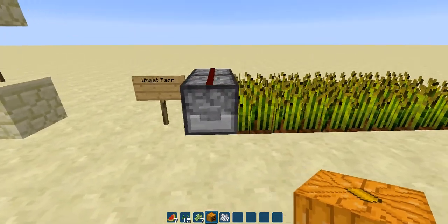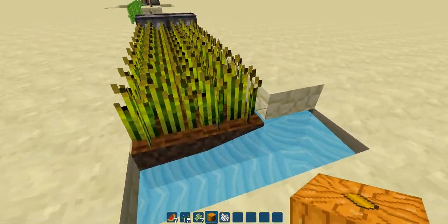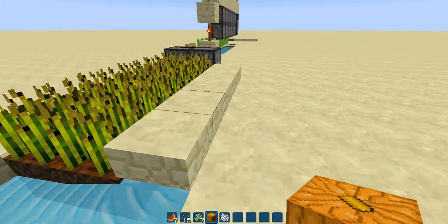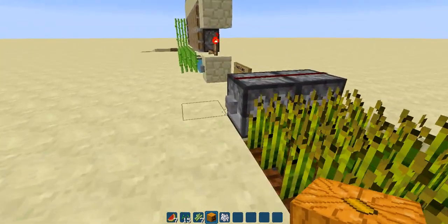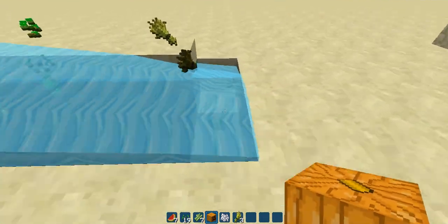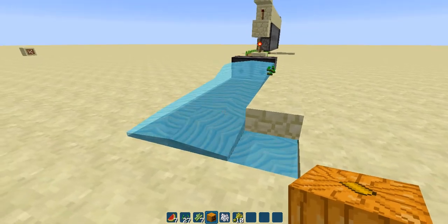Down here we've got a wheat farm. This one's pretty small — you've just got the two dispensers, the redstone and the button. You'll have some water so the water will flow to the water, and you'll need the water on the side to let it make it grow. Just put some slabs across the top, otherwise the water will actually go off to the side and it won't actually work properly. So if you just come and click that there, see it pushes it all up and it'll all run into this water down here where you can just pick it up. And that's the wheat farm.